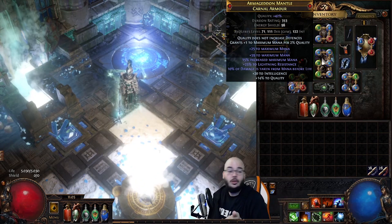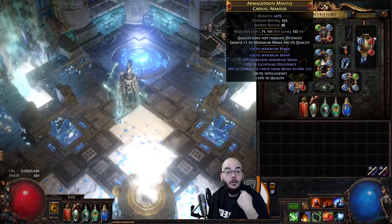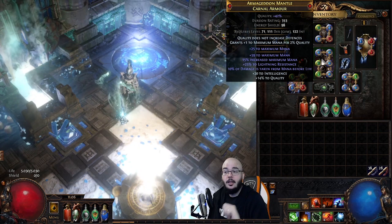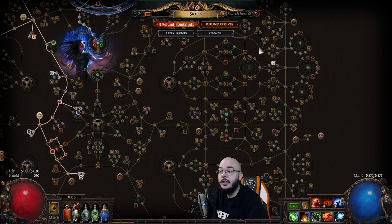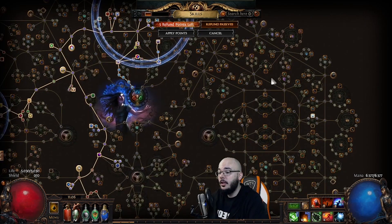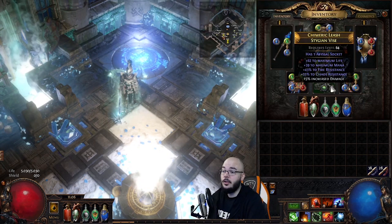Would you use a Cloak of Defiance over this? You could, but this is pretty damn nice and I don't have one. I'll eventually try to add more influence modifiers and remove stuff until I hit 'recover a few percent of mana on kill,' which is really nice — because eventually I don't want to anoint Mind Drinker anymore. Currently I have Mind Drinker anointed giving 2% mana recovery on kill, which will eventually be replaced by my chest piece. Then I'll put on Arcane Swiftness for extra block and 70% increased damage.